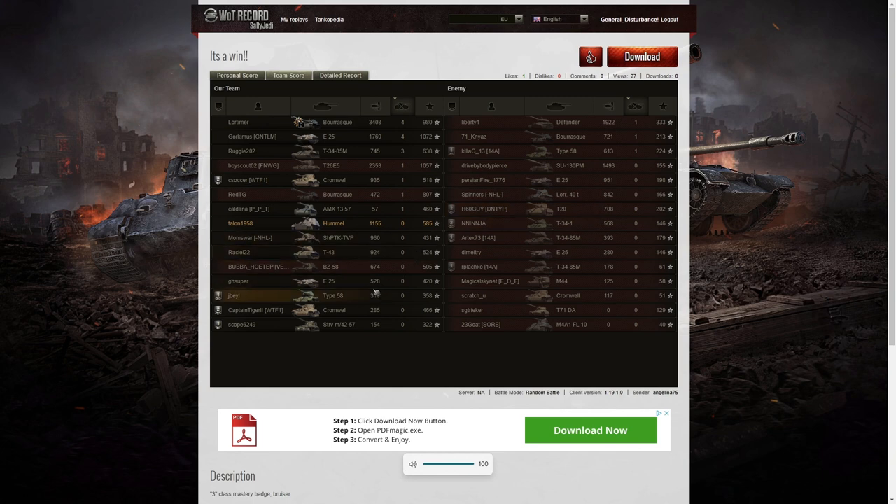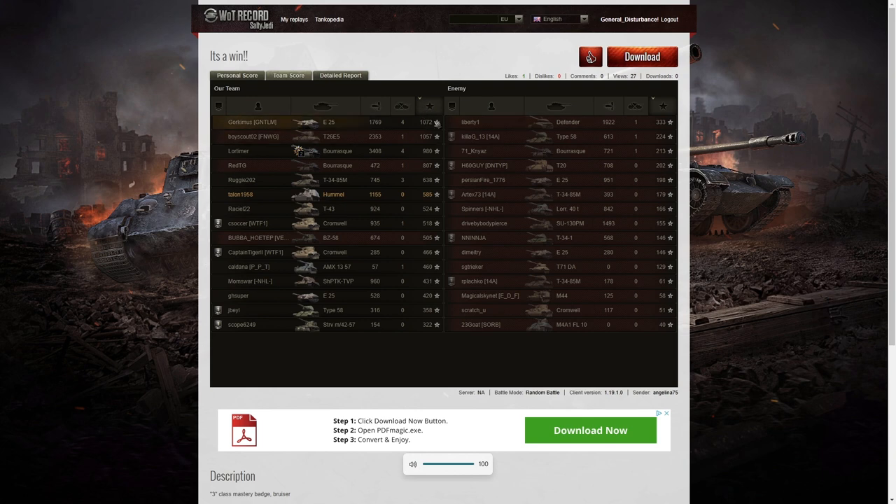The matchmakers got it completely wrong again, but I think it was just that the team was too good. Talon was stopping them coming down the valley and persuaded them that they needed to be elsewhere. When it came to base XP, Talon only got 585 because the battle didn't last very long. The high scorer was the E25 with 1072 because he was tier 7 in a tier 8 game. T26E5 managed 1057 — those are the only two players to get over a thousand, with the brass only getting 980.